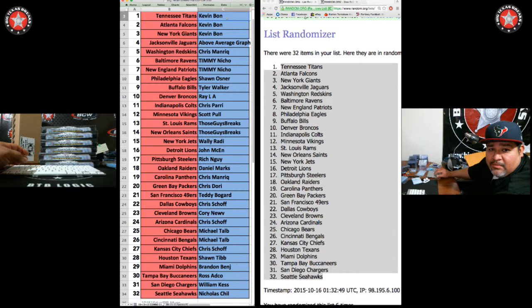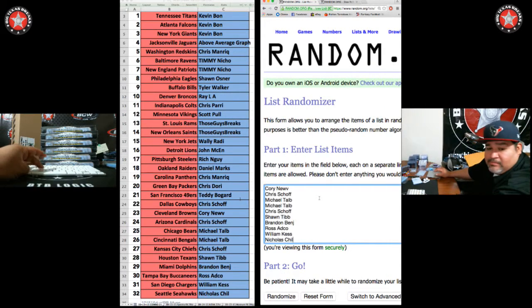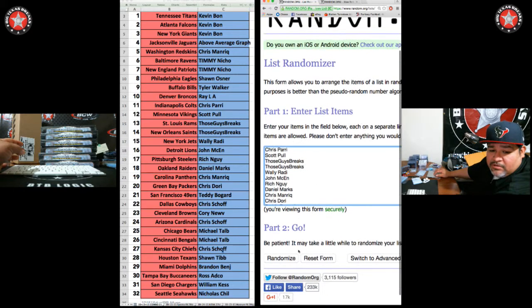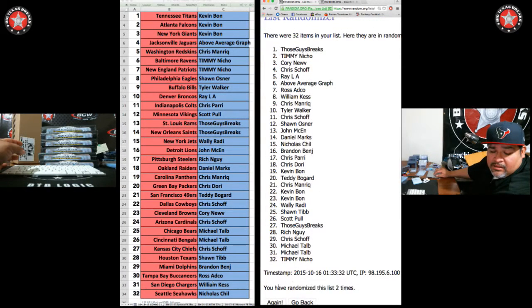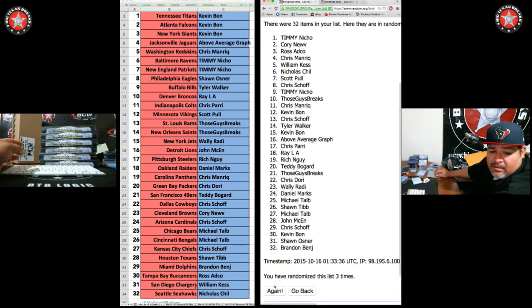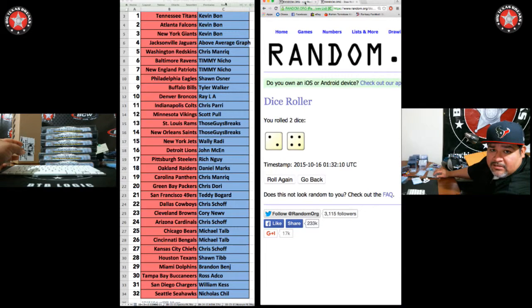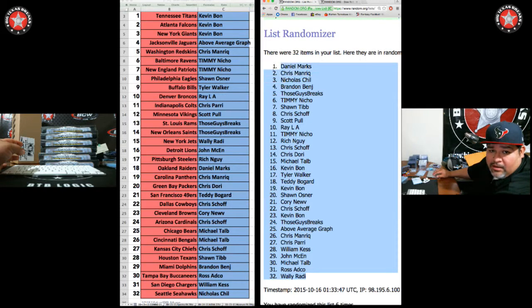And now we're going to get the names. Kevin B. — the first spot mojo. And Nick C. with the last spot mojo. Welcome, brother. Everybody give Nick a BTB welcome. Kevin B., we're going to go six times. This is how the room grows. One. Two. Three. Four. Five. Six. Daniel on top, Wally on bottom.